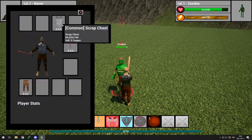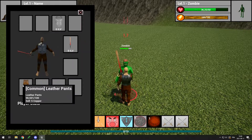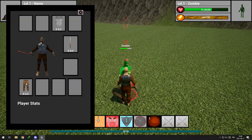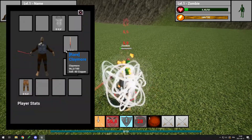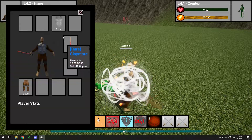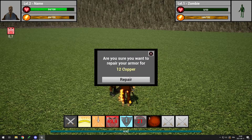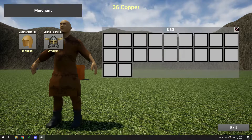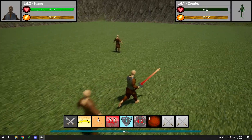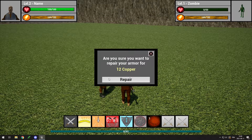I then made the blacksmith NPC using the same placeholder model to repair your armor. So while you fight enemies, your armor gets damaged. You can see the durability left on your armor in the tooltip. If it reaches 0, the armor piece will become useless and will not affect your stats anymore until it is repaired. That means players will have to be careful to repair their armor often because if it breaks while they are fighting, they are going to be in trouble. Repairing an item costs copper, and it costs more the higher item level it is and the more damaged it is.